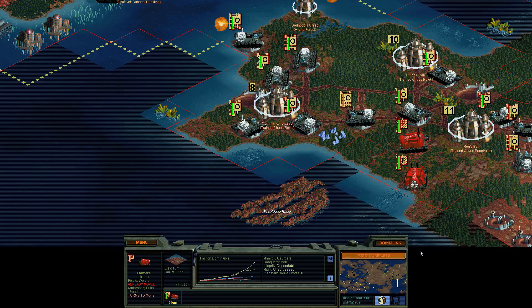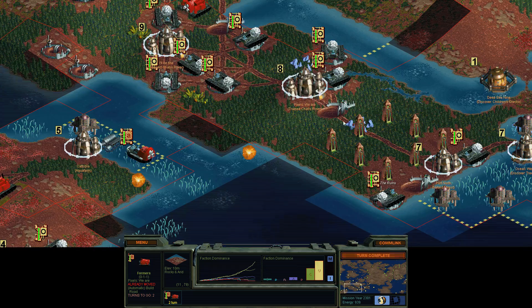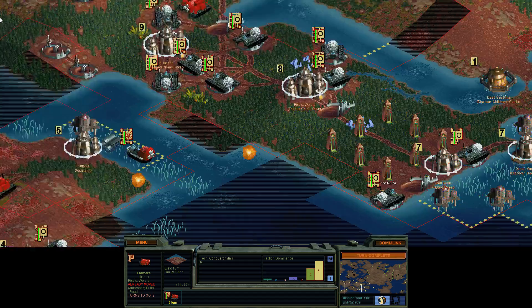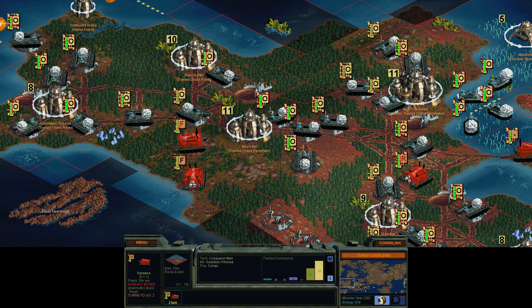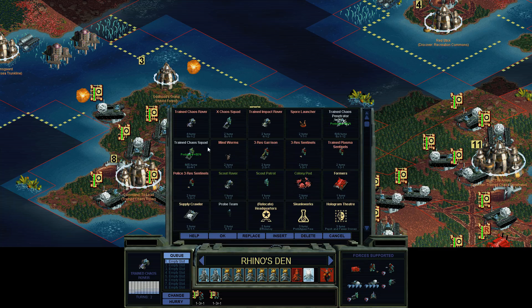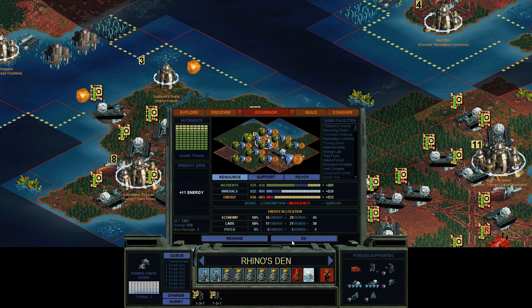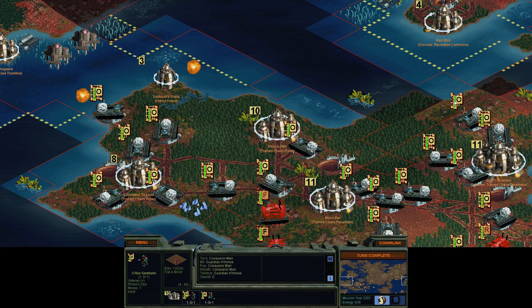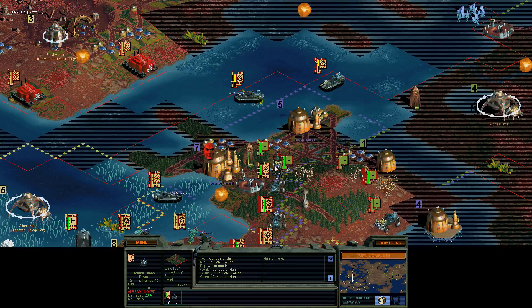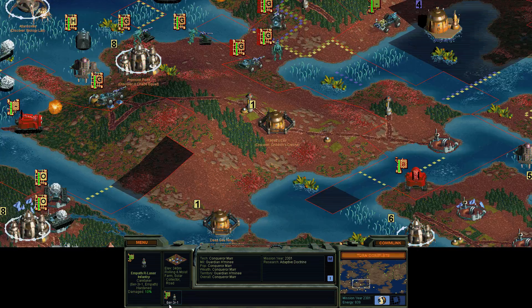There was something I was going to do — I was going to change some of these Chaos Rovers being queued up. I think I wanted to switch one or two of them. The Chaos Penetrator is the Needlejet. I think I wanted to switch one of these guys to the trained Chaos Squad with the defense. Yeah, I want to have a few of those around at some point. Not that forward defense isn't much, because I've got eight attack and they've got six attack.